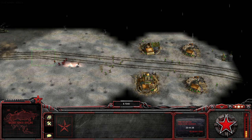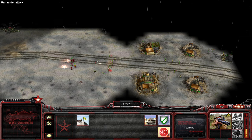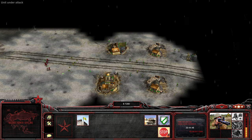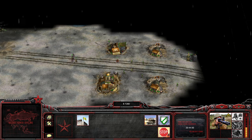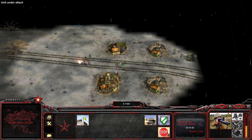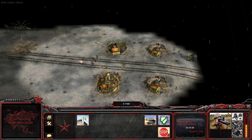Lost some guys here. This is maybe not going so well. Thankfully these are mainly rocket troopers and they're not that useful against our forces here. So let's gun them down as well — and then you here of course. You're next, and then the anti-tank slash anti-air guys here.